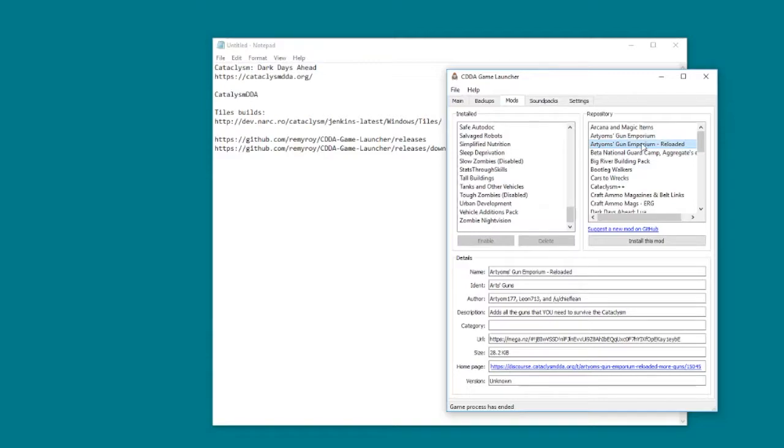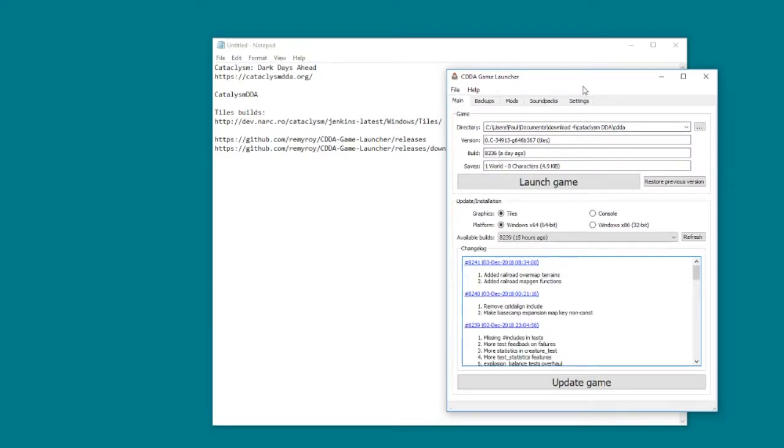The problem with some of these extra mods is that they're quite old and won't work with the latest version, so you do have to be a little bit careful and maybe do some testing. Anyway, I've rabbited on enough about this - let's just run the game. It's going to be build 8236, so it is slightly older, but there we go.